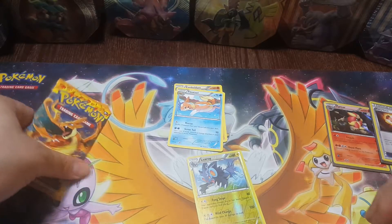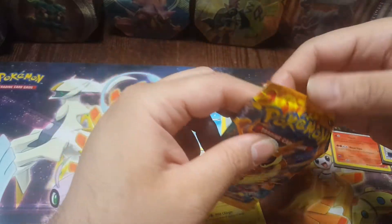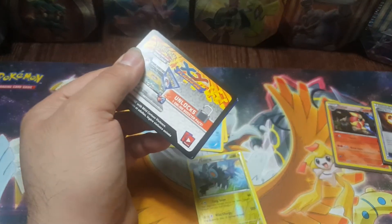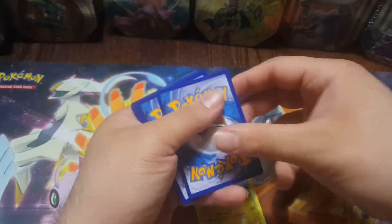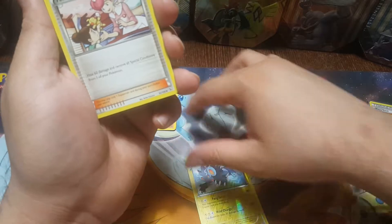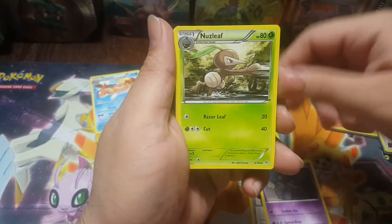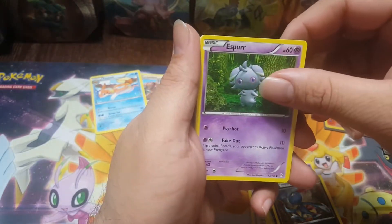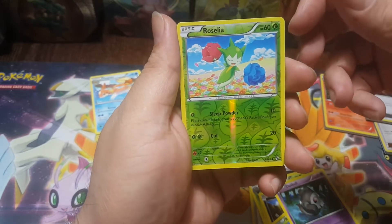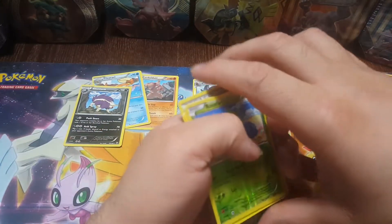Still not looking good. On with the last pack — hopefully this pack magic comes in. I need to get at least a holo. One, two, three. Move it to the side. Center, center. A Duskclops, a Nuzleaf, a Sneasel, Espurr, Stunky, Roselia, a Duskull, a reverse Roselia, and my rare is Skuntank. Oh. That was horrible, that was horrible.